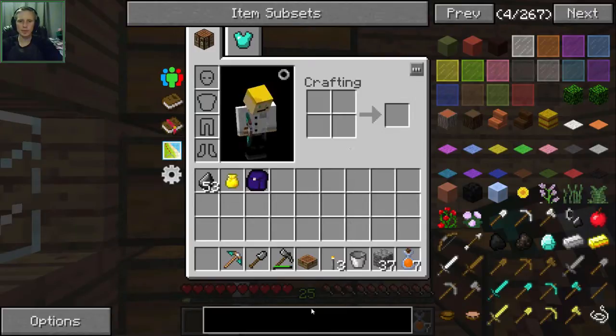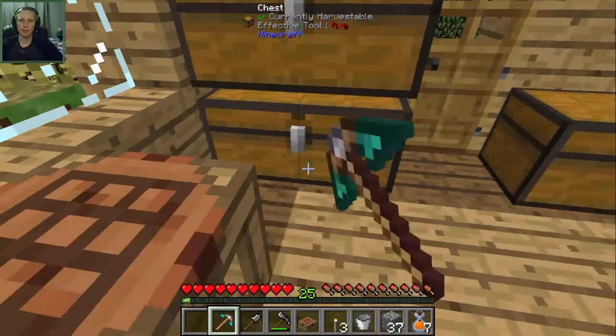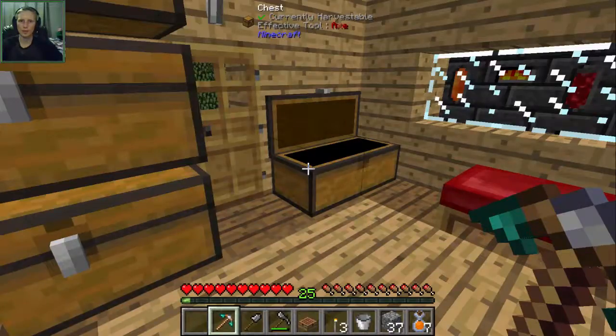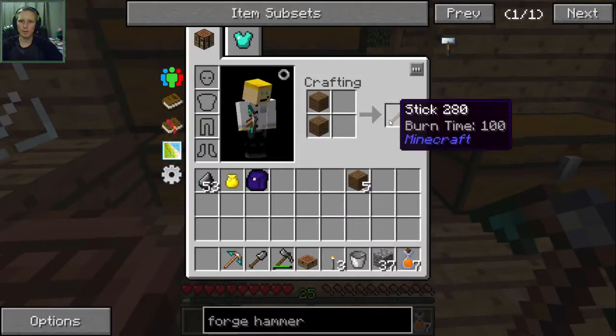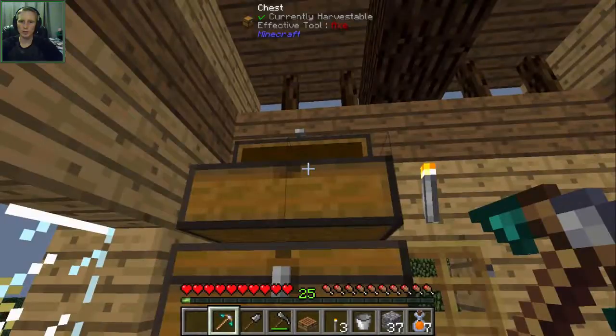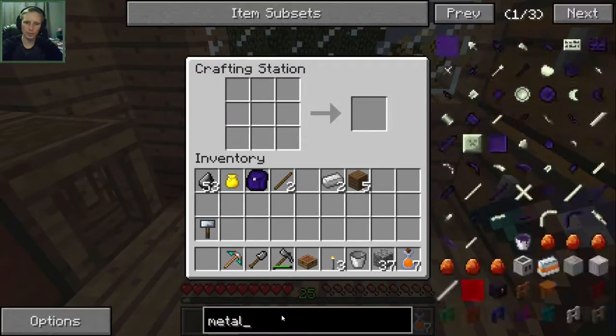Let's get one of those started, but before we do that I have to make one of the forge hammers. Actually, maybe I should make a metal former first, so let me get the forge hammer made real quick. I just need two sticks and some iron, which I have enough of. There we go - we have a forge hammer. Let's start working on the metal former.